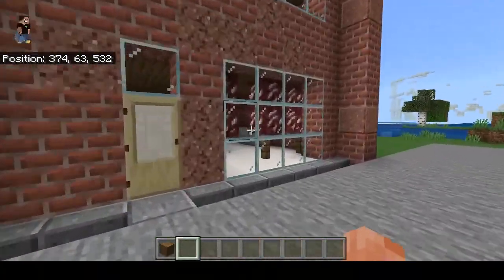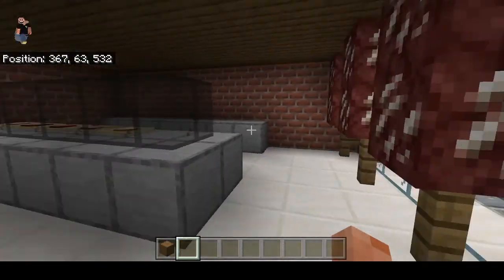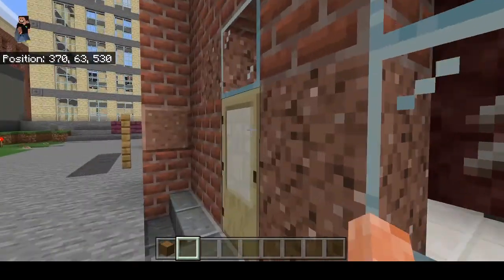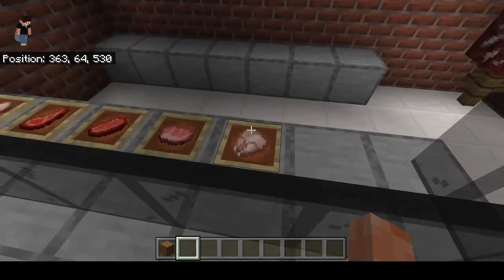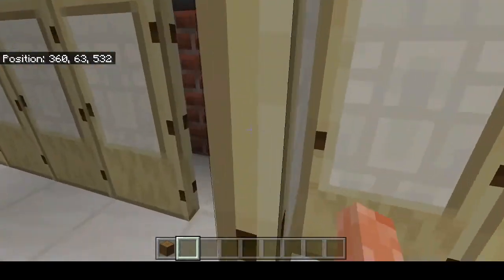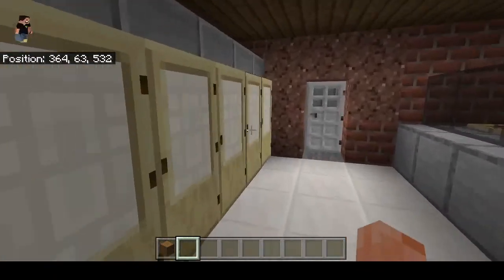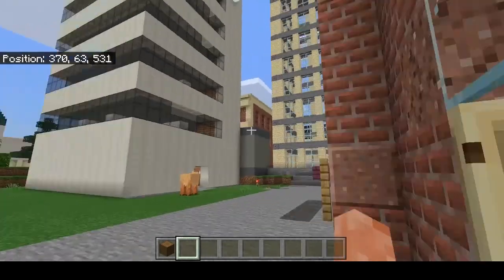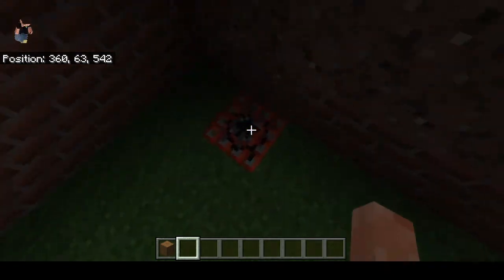Here we've got shops. There's a butcher — like the meat. I'll show the meat behind it: blank chicken, pork, beef, mutton, and rabbit. I didn't actually put anything behind there yet — apart from someone's TNT. There's a lot of planned terrorist attacks on this realm. And then I think that's supposed to be a bakery, also with TNT.